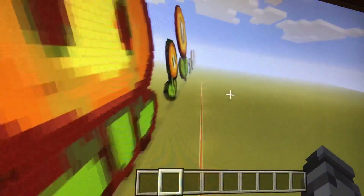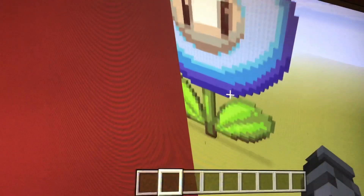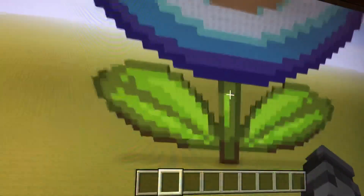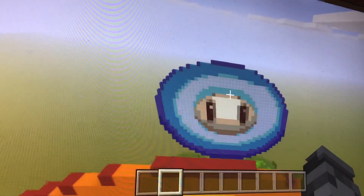The final flower to show you — this is the last flower I've currently built — is the ice flower from New Super Mario Bros. This is basically just a reskin of the fire flower with ice colors, but that is basically what it looks like in New Super Mario Bros. anyway. Pretty pleased with most of these flowers. And we're now going to move on to different power-ups.